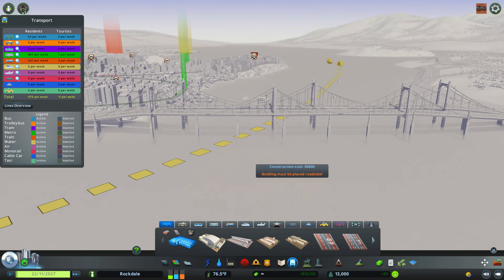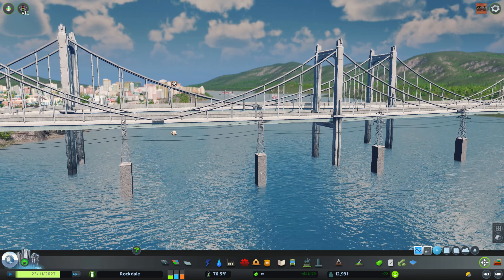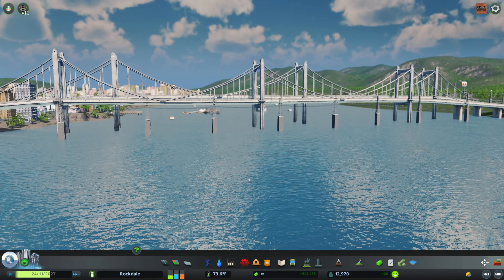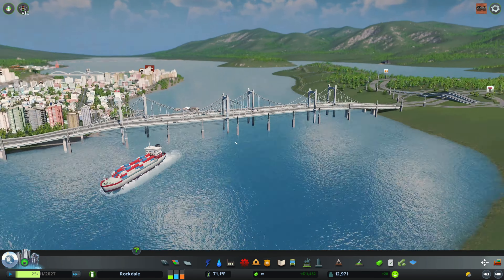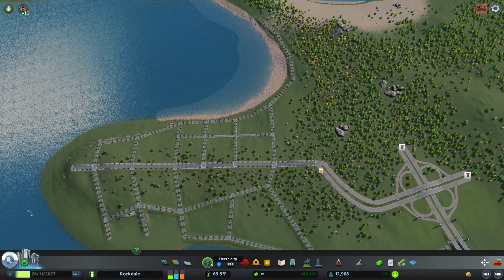Where's the actual shipping lane? Shipping lane's right here — I'm not going to mess with it. Is the bridge at least big enough for the ship? Okay, that's fine, I'm okay with that. We have power over here and water over here.